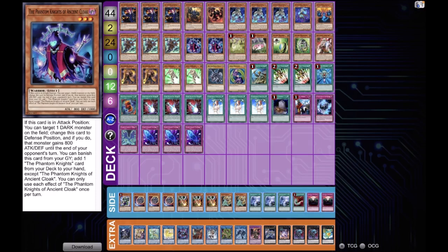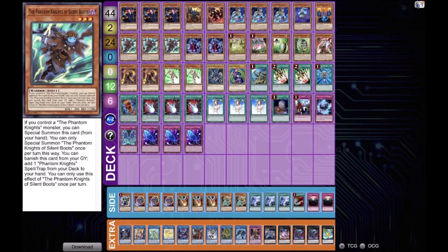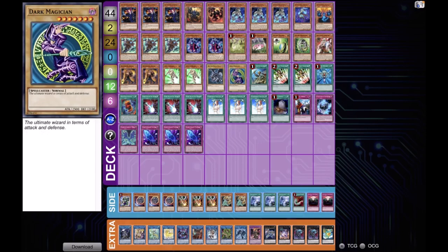The level 3 extenders lineup includes Jackalope, one Sach, the double Psychic package with Tracker and Wielder, one Ogre, two Kagemushas, and two Forwards. To complete the monsters lineup, he's playing the Dragoon package with Red-Eyes Black Dragon, Dark Magician, and Red-Eyes Fusion.